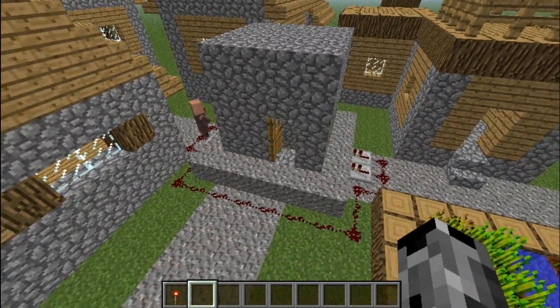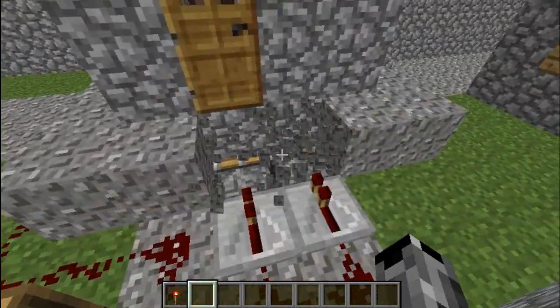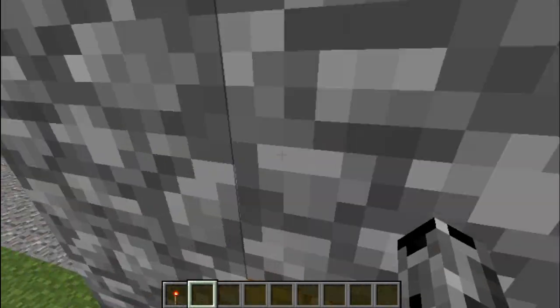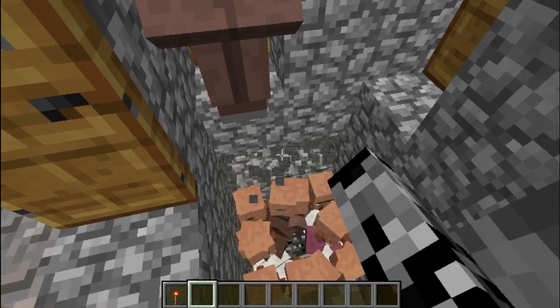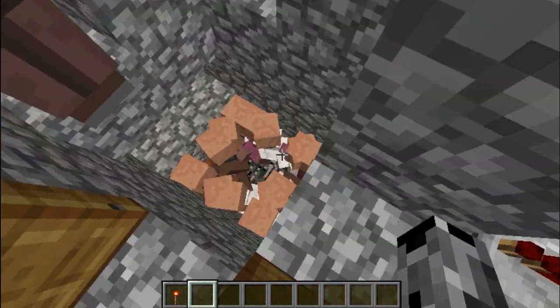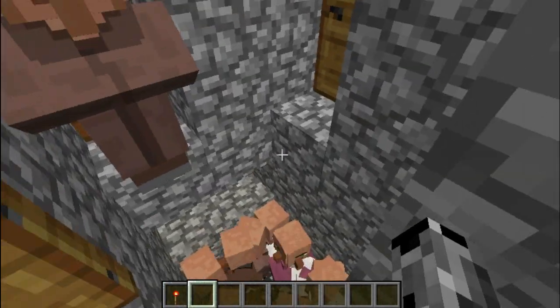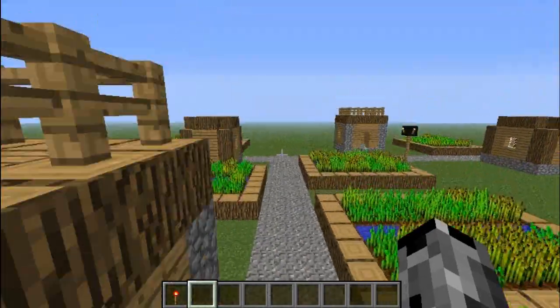It's a super simple idea. It's just two pistons here — two sticky pistons that pull in and retract stone blocks, or any block basically. They're just hooked up to some repeaters, and that's what happens. Get rid of the water and replace it with just a pit. You can put minecarts down there and make a zombie attractor.